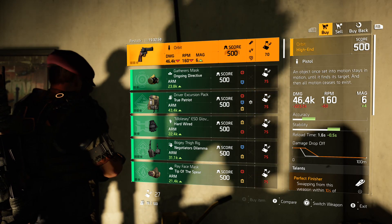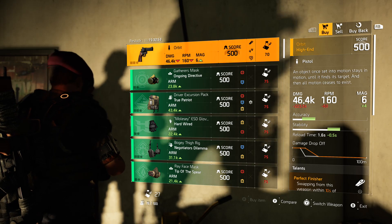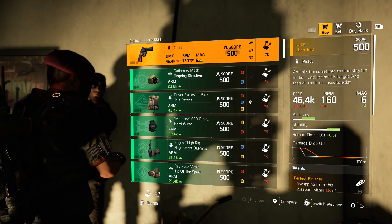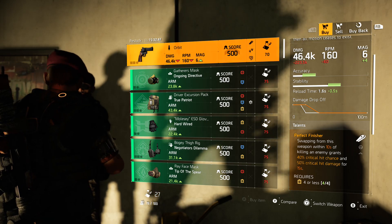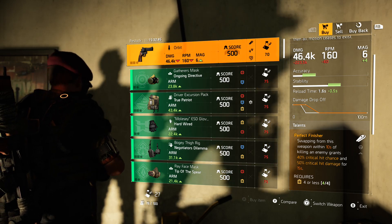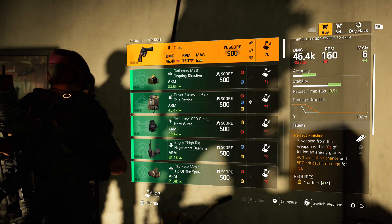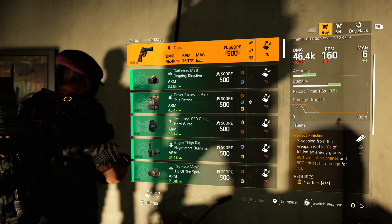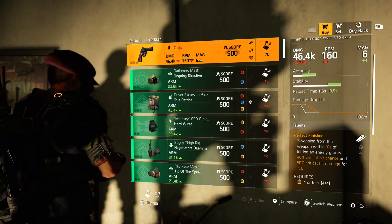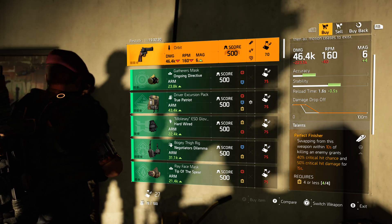DZ West Thieves Den vendor, December 2nd — he is selling The Orbit, the named revolver introduced in Title Update 6. What makes this revolver so nice is Perfect Finisher: swapping from this weapon within 10 seconds of killing an enemy grants you 40% crit hit chance and 50% crit hit damage, lasting for 15 seconds.